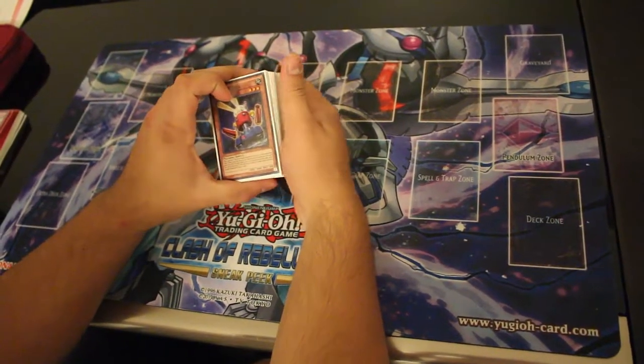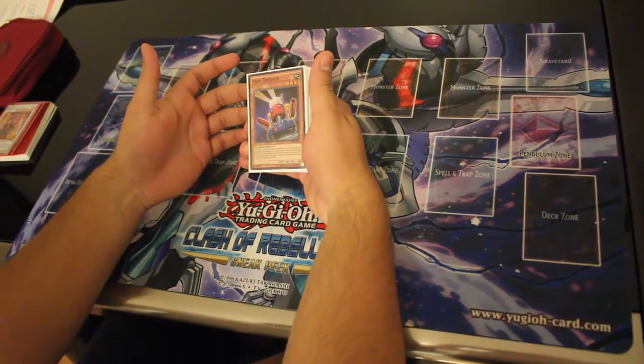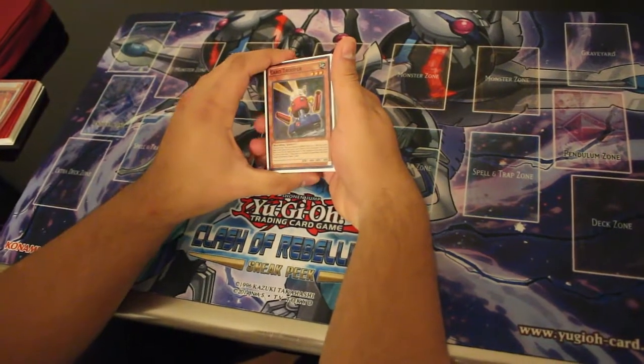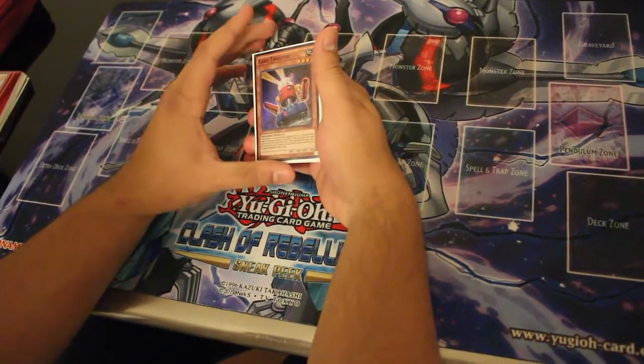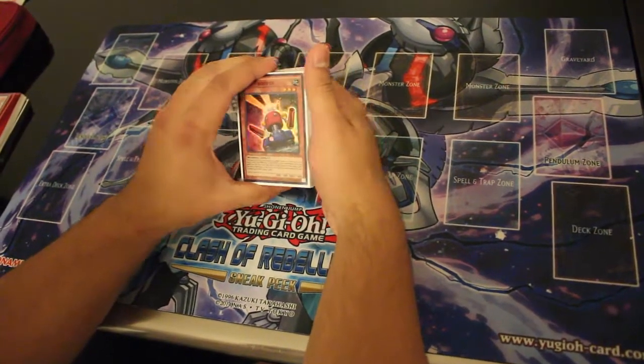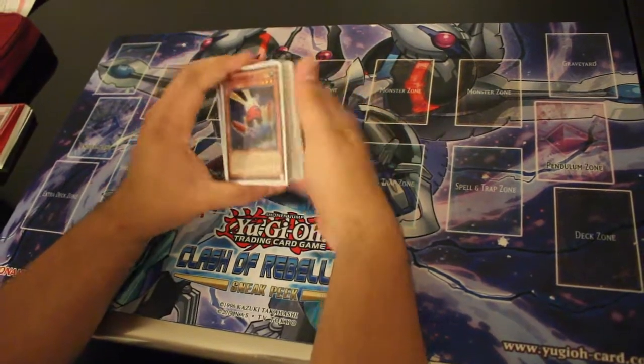Hey, what's up guys, this is Mia Sin and today I'll show you my Infernoid deck profile. That's the deck I used today to top 4-0 at Locals. I went undefeated and this deck is pretty good. It's not like the deck that Eric Christensen used for YCS Dallas, but I'm still going to profile it and maybe you can get some ideas from this deck profile.